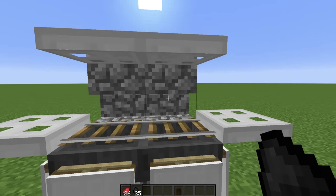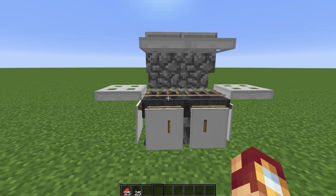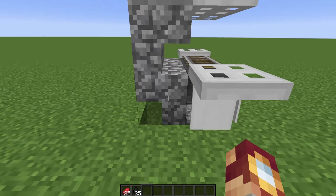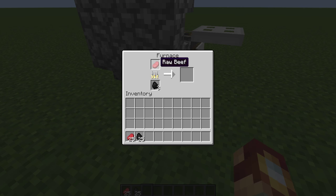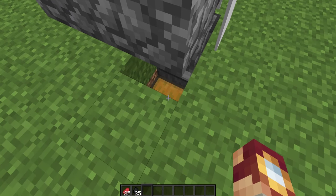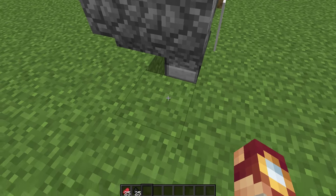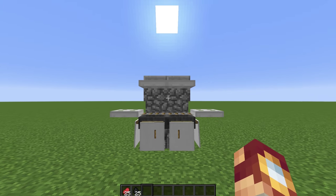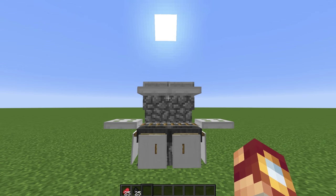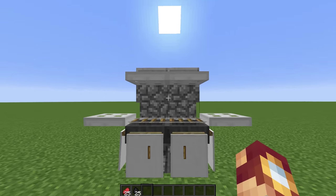Using coal or charcoal you can throw it into the right slot and cook any food by throwing it into the left slot of the grill. Using a system of hoppers, a furnace, and a chest, you can have it place the cooked food once it's done all the way into the deposited chest. You can have this anywhere — I just have it right under the grill for convenience. This is a really nice detailed piece and it would work great outside of any house. You don't even have to have the functionality; as long as it looks like a grill you can use it.